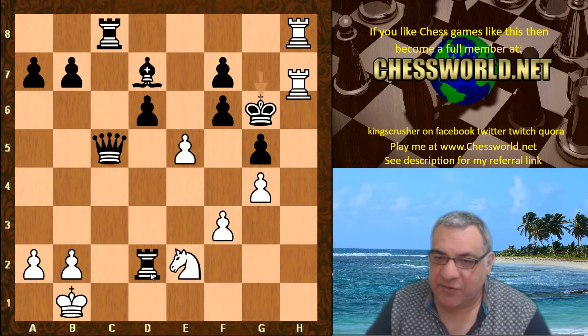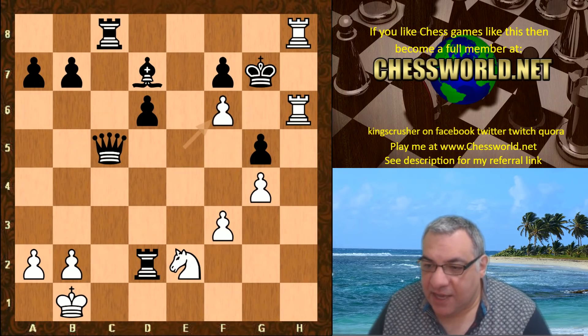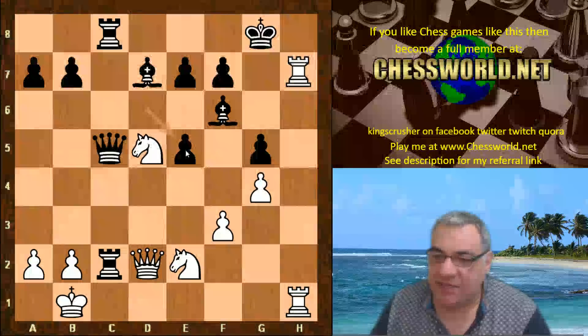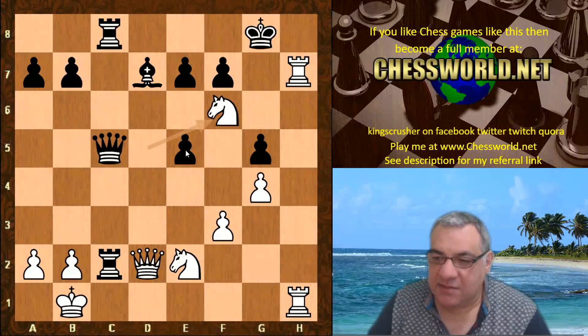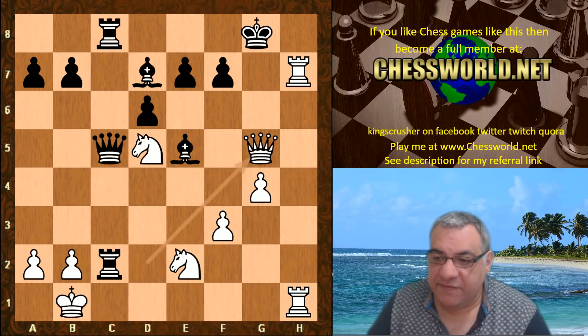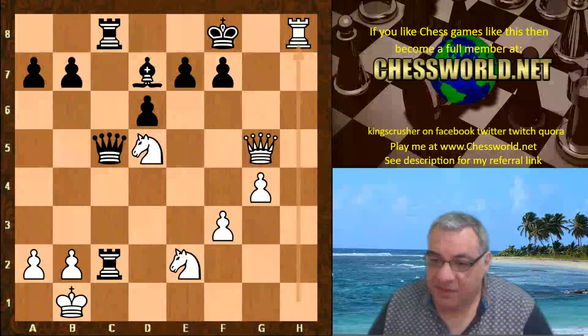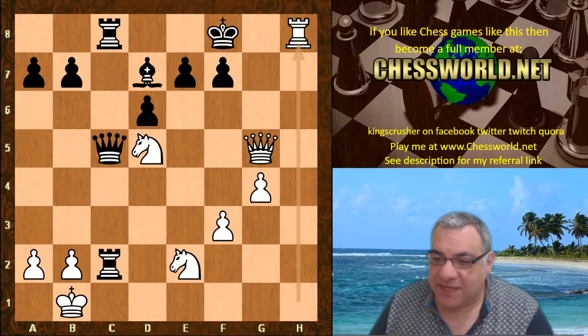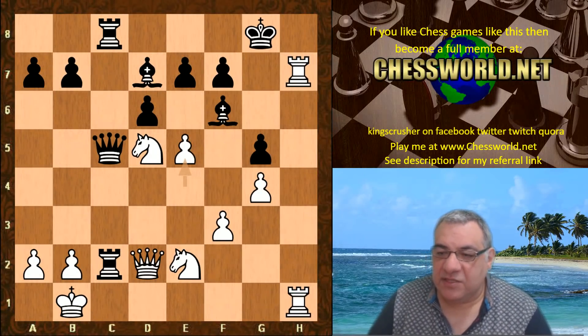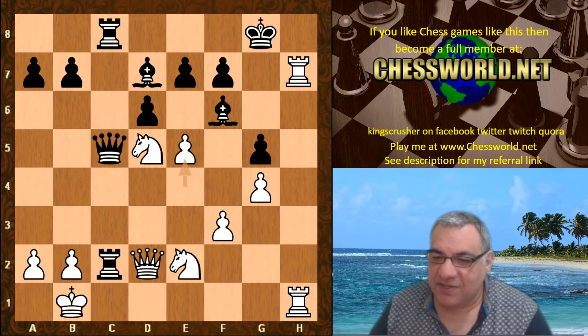The checks bring the king back to g7 where there's a lethal checkmate. In another variation: dxe5, white just plays Nxd7 and Qxd7 — a big advantage. On Bishop takes, that leaves g5 and then Rh8 is mating. So all of these lines are losing after e5 — everything loses, and Rxb2 check has been addressed. A pretty neat tactical move indeed.